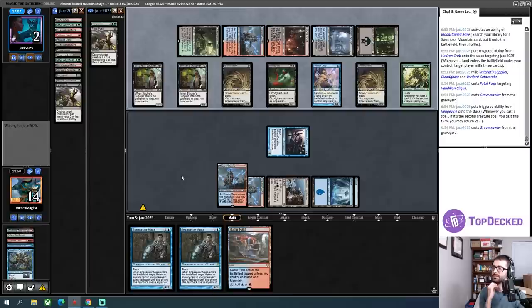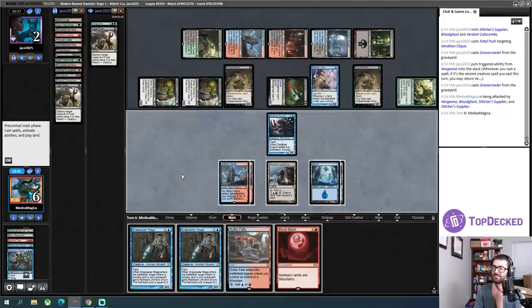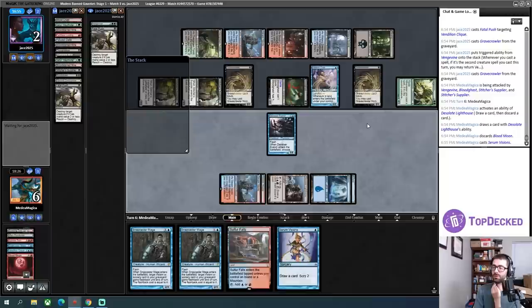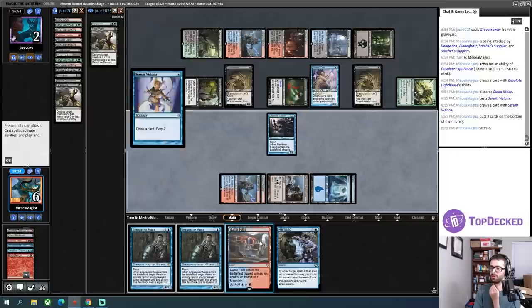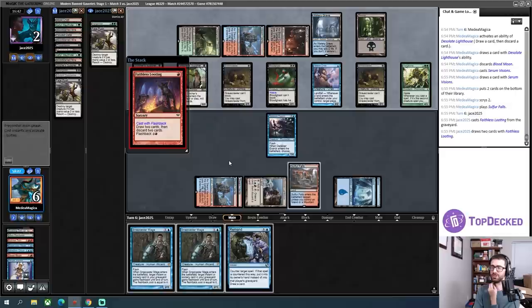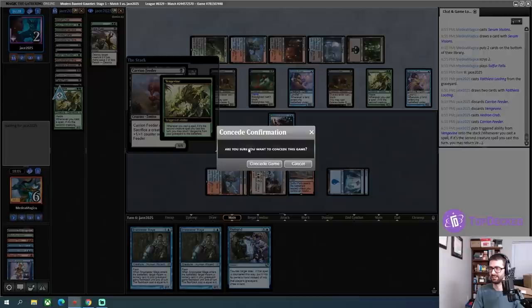Opponent's dead to a Lightning Bolt too — this is going to be a nailbiter. There's the Push. Here's the Gravecrawler returning the Vengevine. I'll take this — I need a live draw, and I have a lot of them. Even Electrolyze does it. Blood Moon is not a live draw, so I have to loot. I need to hit a Lightning Bolt. My next card can also be a Lightning Bolt — Lightning Bolt! I assume I'm dead — two, four, five, six, seven, eight. Yeah, that does not quite do it. I won't concede immediately in case my opponent doesn't attack. They leave Hedron Crab back as a blocker. Another Vengevine goes to the graveyard — I'm already dead. I'll concede here.